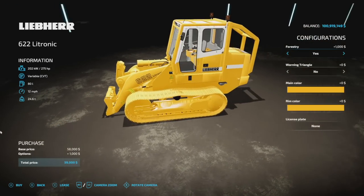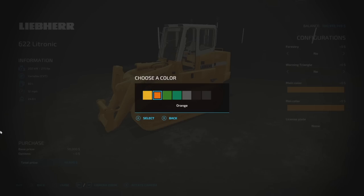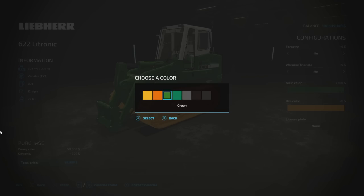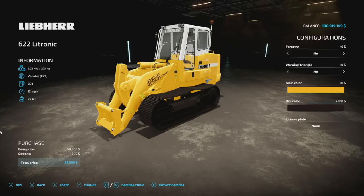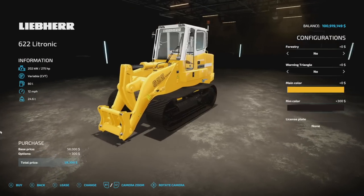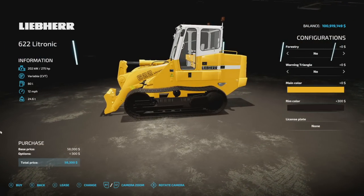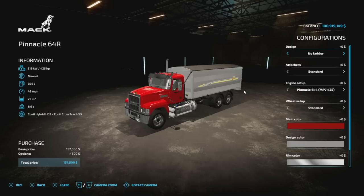We've got a couple of different versions — basically forestry yes or no, warning triangle on the back yes or no. For every implement and the vehicle itself we've got different colors: yellow, orange, a lighter green, a forestry-ish green, a nice flat gray, matte black, and shiny black. The most popular is probably going to be yellow. The rim color is also customizable to match. Slot count is super low — nine slots for the main piece and two to three slots for everything else. Really neat piece of equipment.